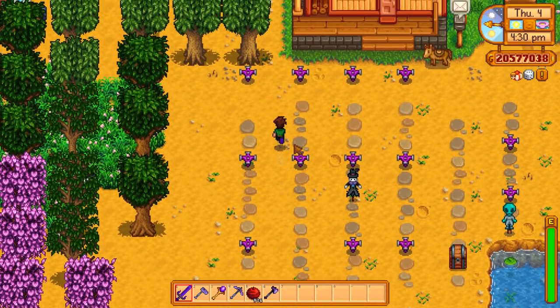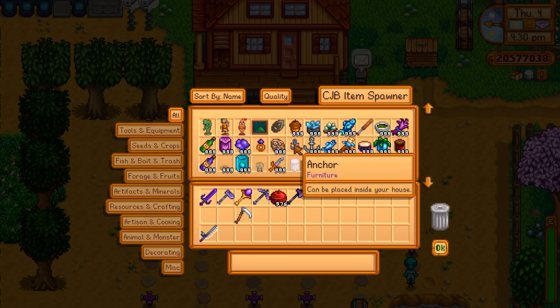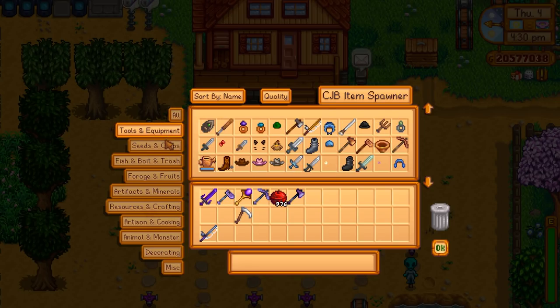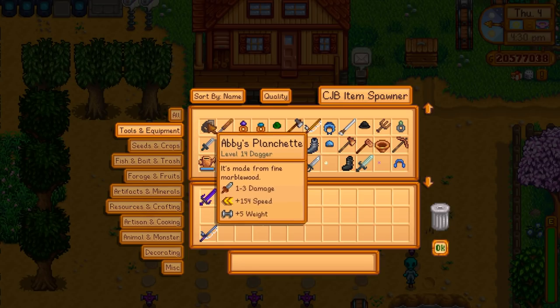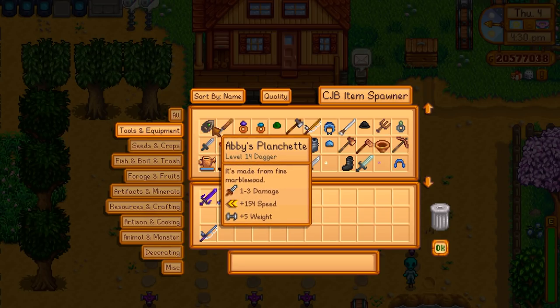Next up is another mod cut from the same cloth — the CJB Item Spawner. Once installed, press I to open the menu. This will give you any item in the game. You can either search for it or find it in the list. Sometimes it's fun to go through the list to find items you didn't even know exist, or ones that aren't regularly available in game, like some of the weapons.